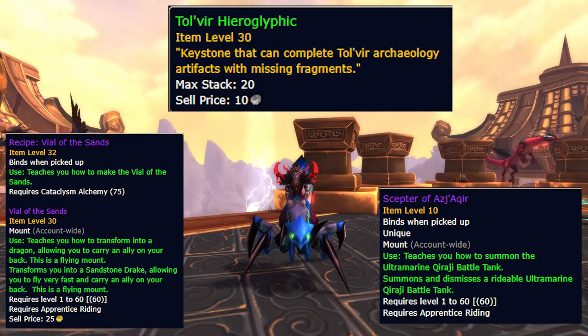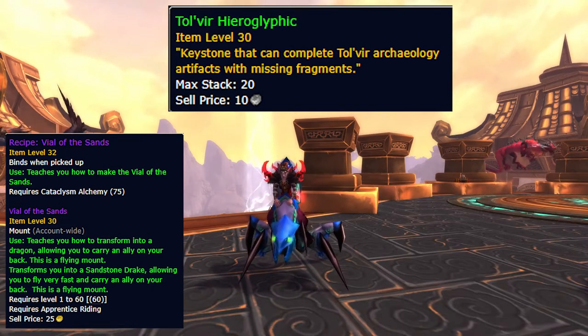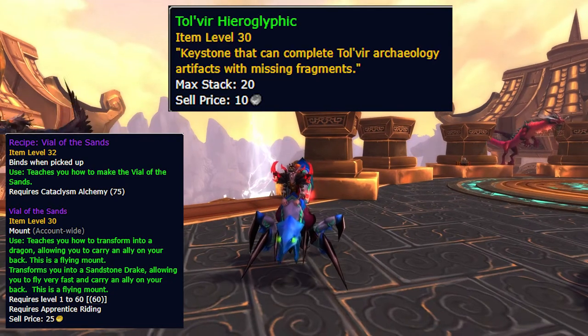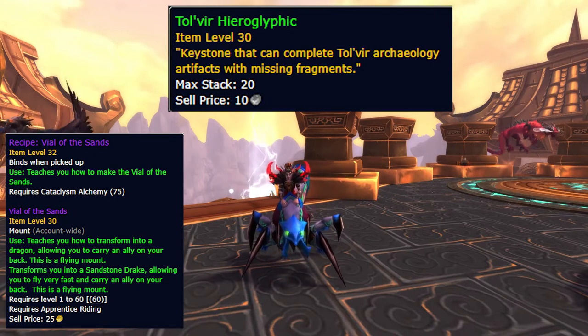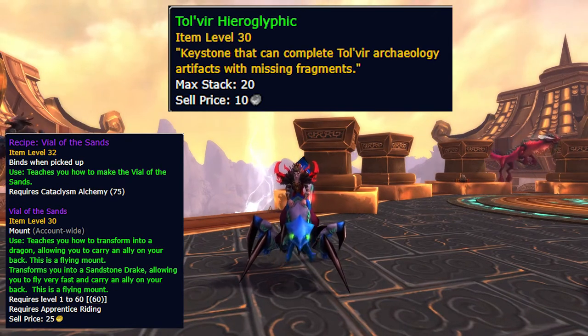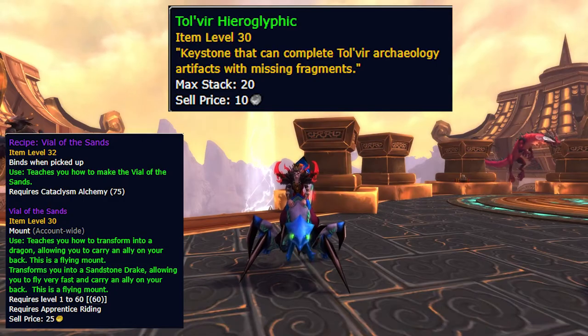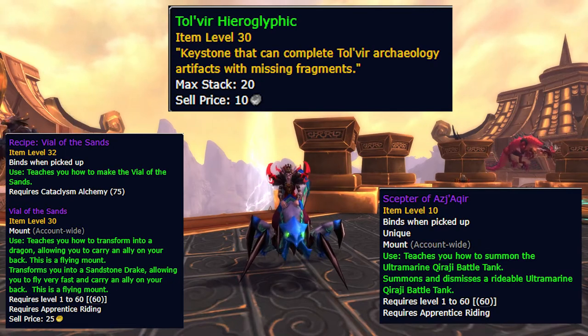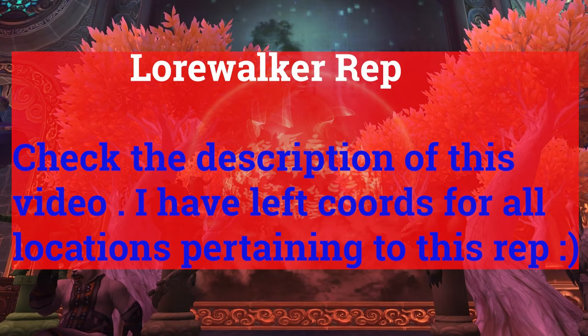Let's have a quick conversation about Vial of Sands. Back when I first started farming it, this method didn't exist because this expansion didn't exist - Vial of Sands came out in Cata, and the only way you could really get Tolvir was by spawning the Uldum sites. That method really sucks, it's very slow. So it is nice to have this Pandaria method now.